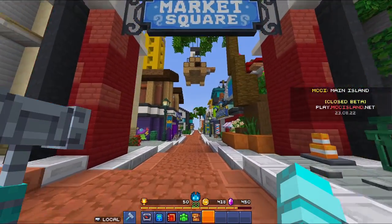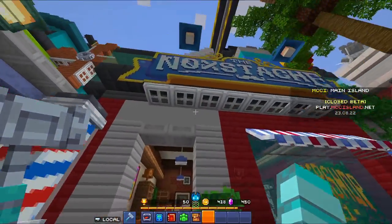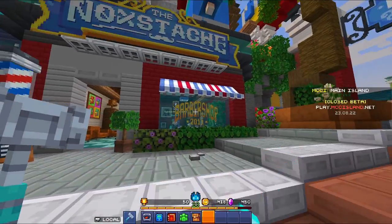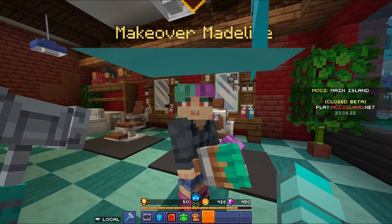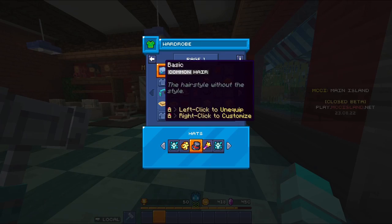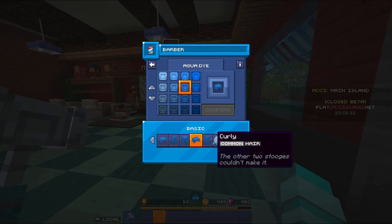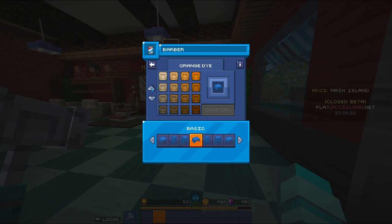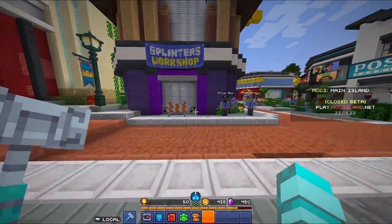So the first category is hairstyles — basically hats. If you come to the barber shop, the Noxdash, you can visit this barber and she'll give you three different hairstyles that you can change the color of. There's the basic hairstyle, long sleek hair, or you can get the curly hair. There's a lot of colors to choose from. I just picked my team color, which is Aqua Axolotl.